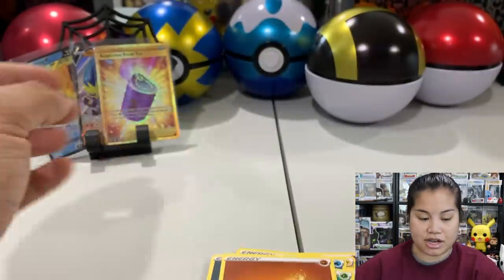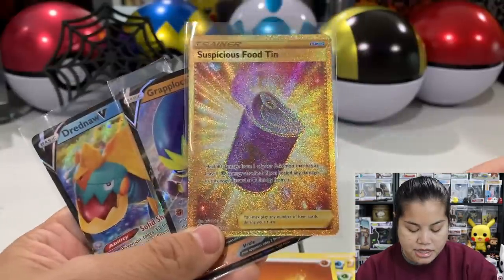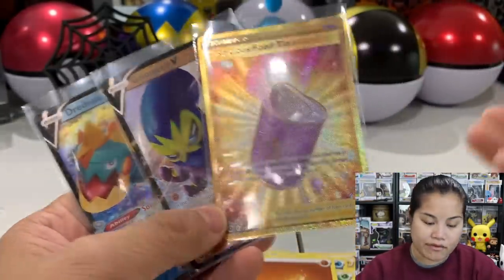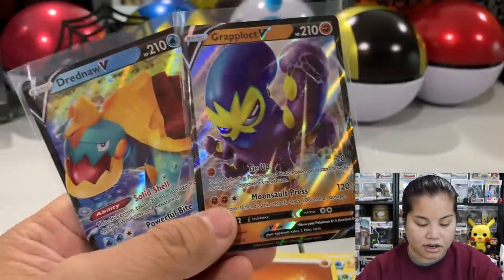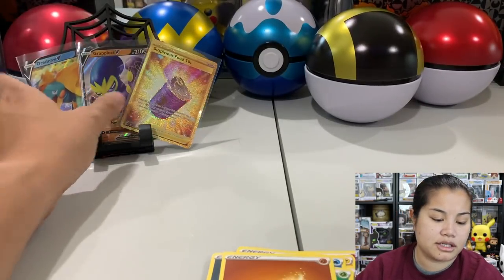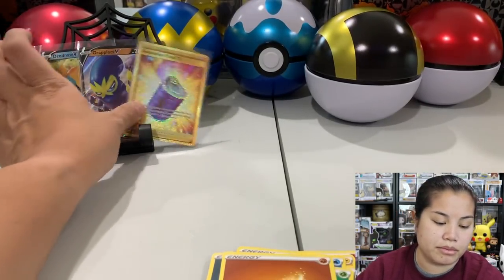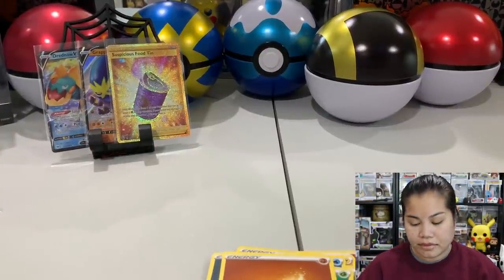This is a really bad box you guys. I mean I'm thankful for the Suspicious Food Tin - I think that's a cool card to pull. I'm not as excited because I've already pulled it, but man, we didn't even get any VMAX cards. We just got two V cards, so that's kind of disappointing. I'm having trouble remembering what the pull rates usually are for this set.